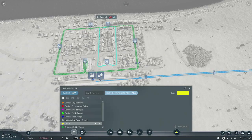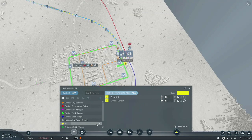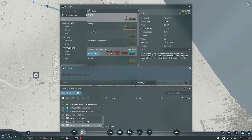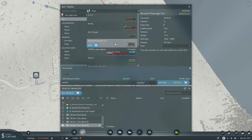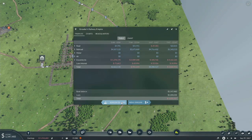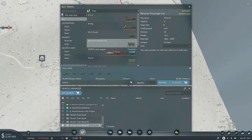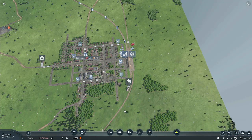Now we just need to do our train — from there to there. This will be the Saint Austal to Divizy's passenger line. We'll grab this — speed 45. We'll go with these cars, and we're out of money. Let's try borrowing a million, see if that's enough. Yeah, okay, let's speed this back up.